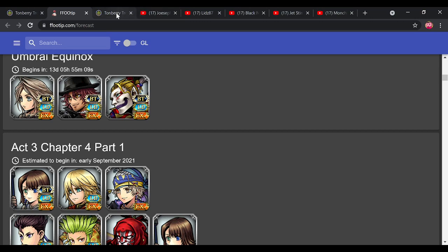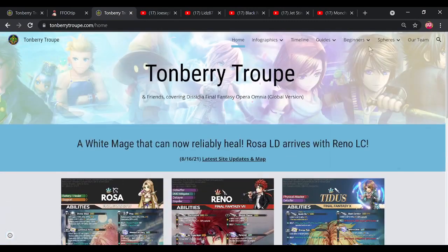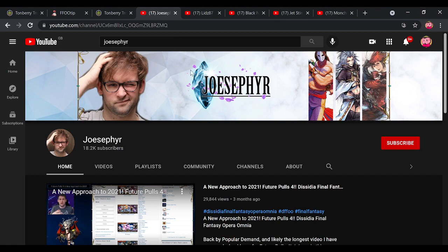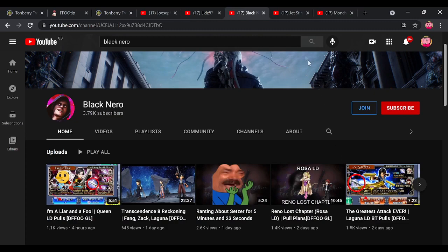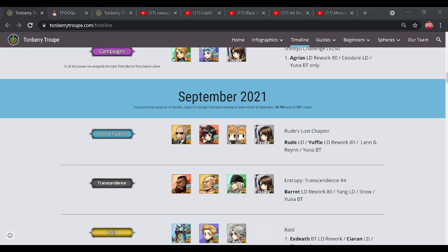There are many really good community resources. Tomberry Trope is amazing — basically the bible for this game — with great infographics on characters and guides for beginners and any content. There are also really good content creators on YouTube: I strongly recommend checking out Joseph, Liz 87, Black Nero, Jet Stringing, and for end-game guides Munchkins Gaming is very good. Take advantage of these creators putting out free content.